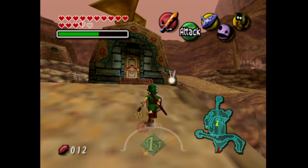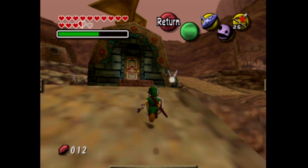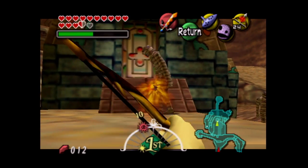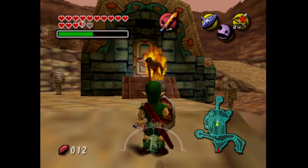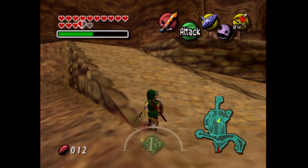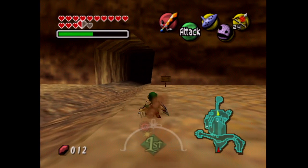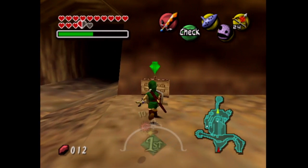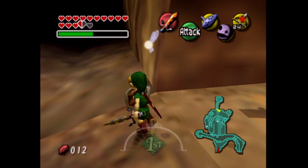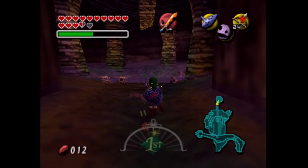I'm going to equip the stone mask here because there are some very, very evil Redead — just kidding, they're very, very evil Gibdo. Actually I said Redead — if you burn the wraps, you can see that it is in fact a Redead in a Halloween costume. If we head up here, we'll head into the spring water cave. Let's take a peek at this sign: 'Spring water cave — entry prohibited due to ghost sightings.' Well, that's no big deal. I ain't afraid of no ghost, as the Ghostbusters said.